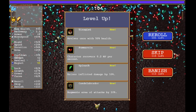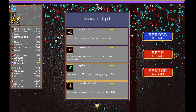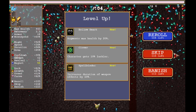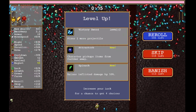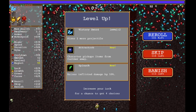We will pretty much immediately level up once again, and now we want our third passive ability. So we are going to reroll until we get the Empty Tome. Then we will wait a second and level up once again.